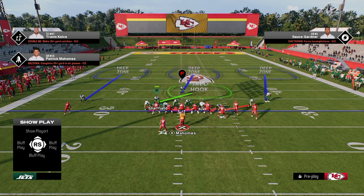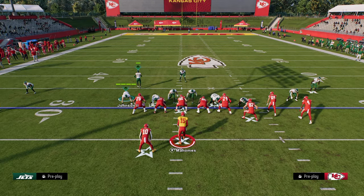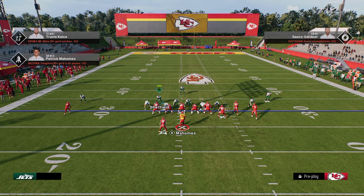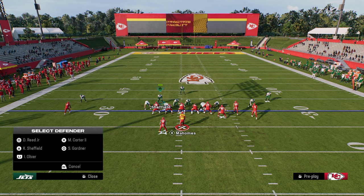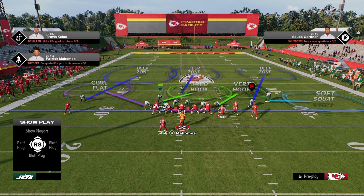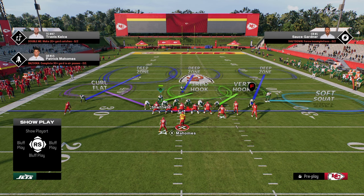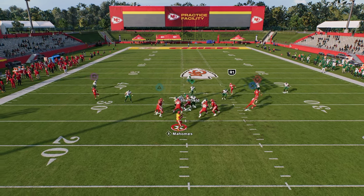To defend double post, the best route on it is the post route. On the left side, we're going to deep half the outside corner and put the left-side defensive end in a curl flat. On the right-hand side, we flip-flop the defense: put the slot corner into an outside third, the outside corner into a soft squat, and the defensive end in a vert hook. The shaded-down vert hook defends the running back route; the soft squat defends the tight end wheel; the middle third defends the streak; and the deep half has a shot at defending the post.